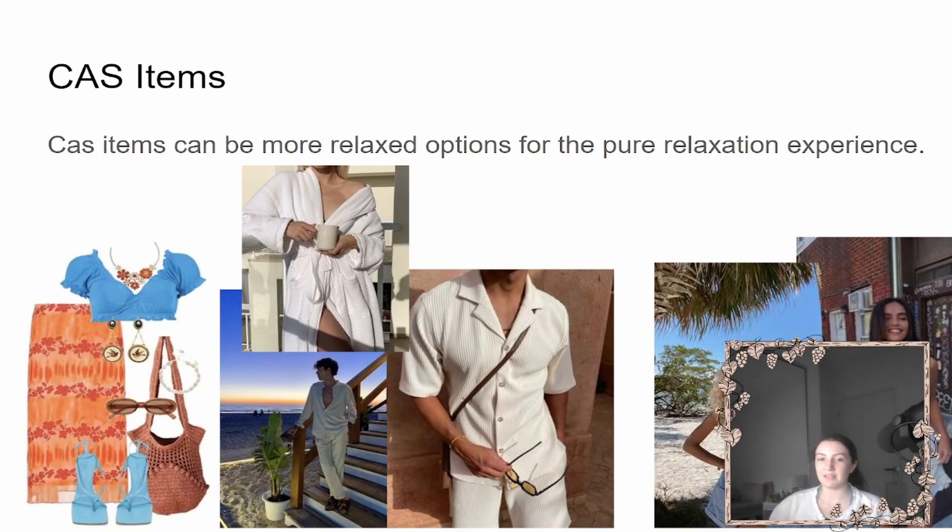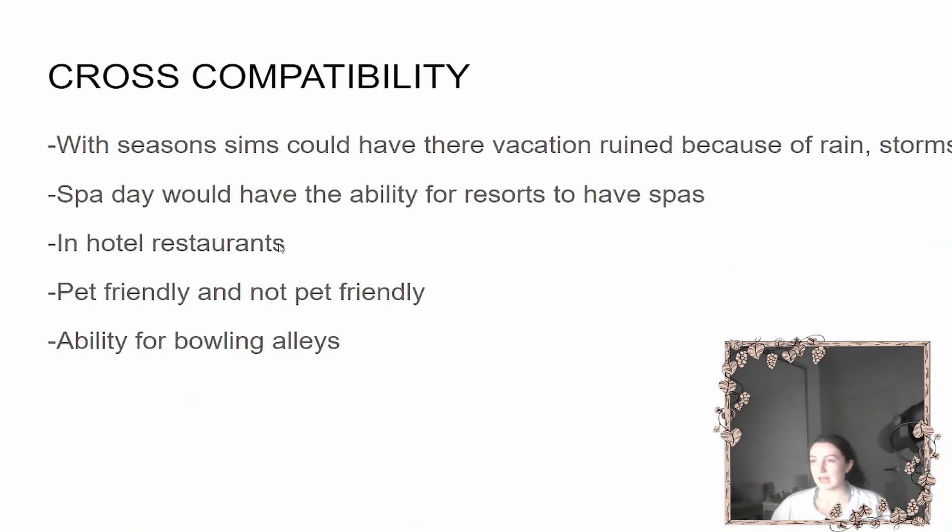For CAS items, I really love doing fun colorful tropical relaxed outfits — like a crochet dress and dungarees. For guys, do loose-fitted tops and Hawaiian button-ups with fun patterns. Add cozy bath robes, crocheted bags, seashell jewelry, new glasses — really chill, pretty vacation-style items.